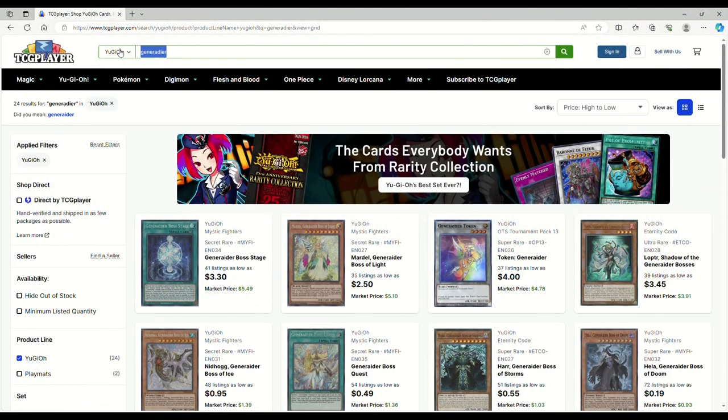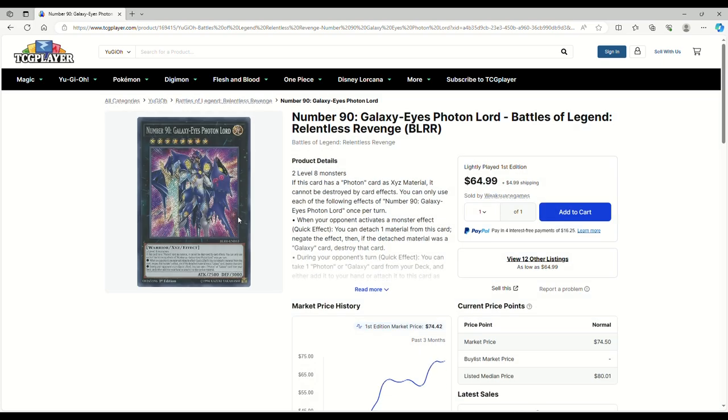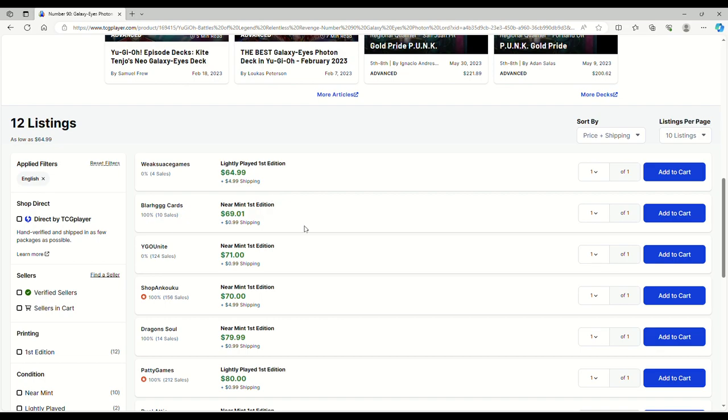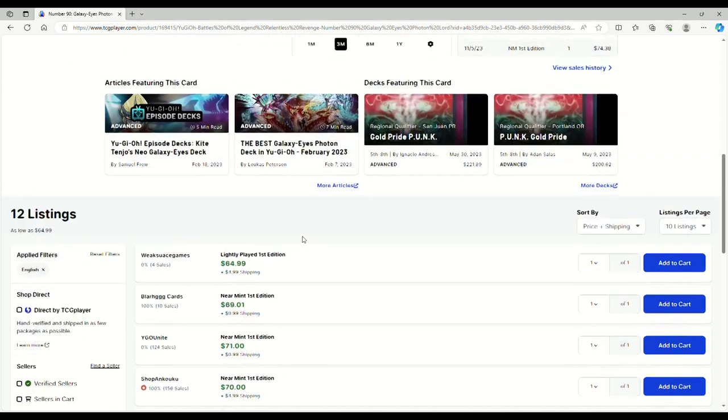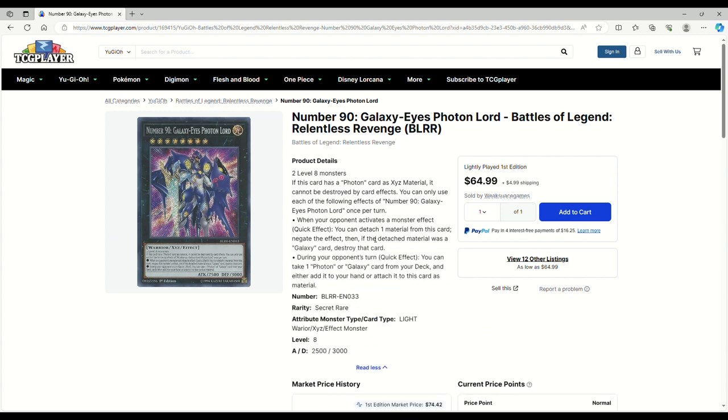I wanted to point out Galaxy-Eyes Photon Lord because this card needs a reprint so bad. I picked it up when it was $45 and now it's $65 — light play is $65 with $5 shipping, so you're looking at $70. This is really good because of Rank 8s. You're going to probably want this if you plan on playing Centurions, and it's only in Relentless Revenge. If you have a copy, hold on to it, or trade for some because this card is essentially a monster negate — it keeps you insulated from Nibiru. These used to be $45.